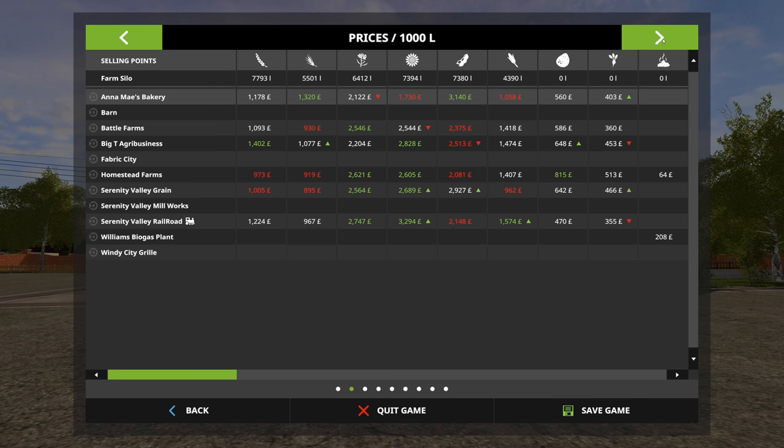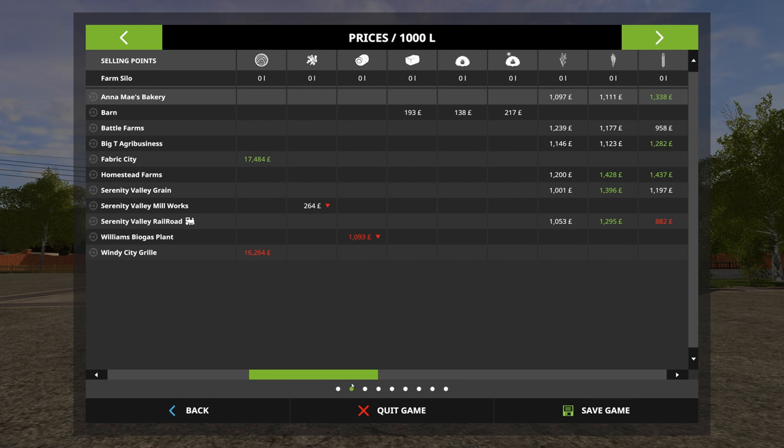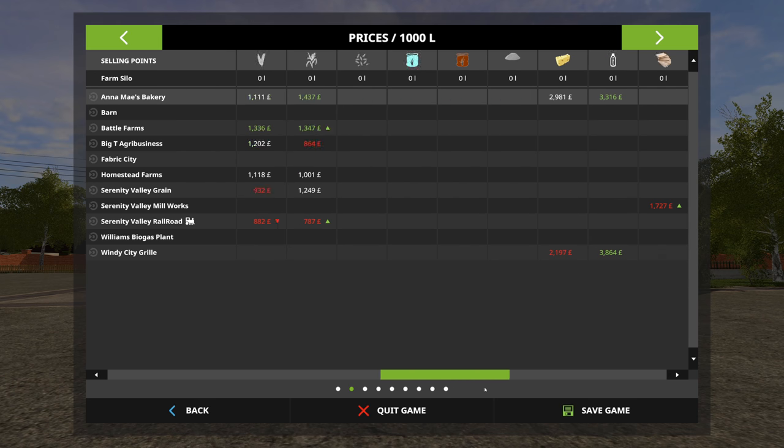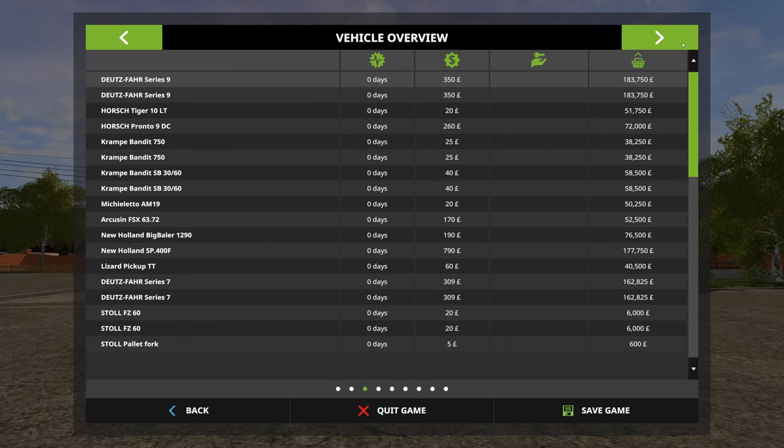We have a grand total of 11 sale points. We have our usual fruit sale items including the multifruit, but we also have some additional stuff: cheese, milk, cardboard, sugar, treacle and various other bits and pieces. It looks like we may have some Savappa Agro mods built into the map based on some of these icons.